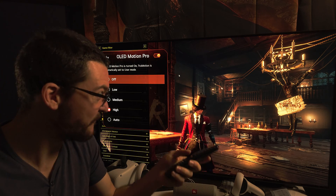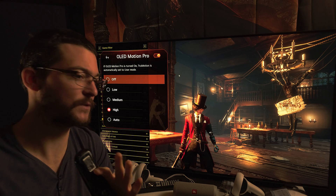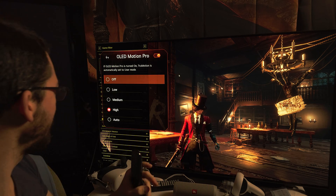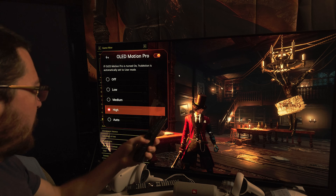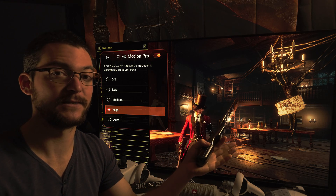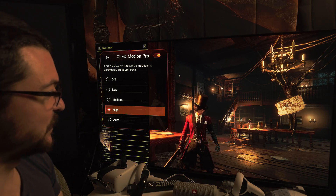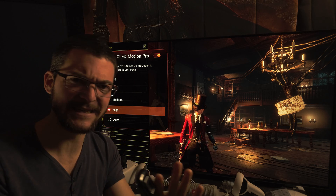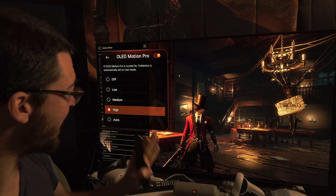I have a lot of settings. I've been fine-tuning the experience to get the picture that I want. OLED Motion Pro High at 120 — this game runs like a dream. This is Lies of P. The performance is absolutely amazing. Fantastic game. This is a 10 out of 10. I highly recommend it.